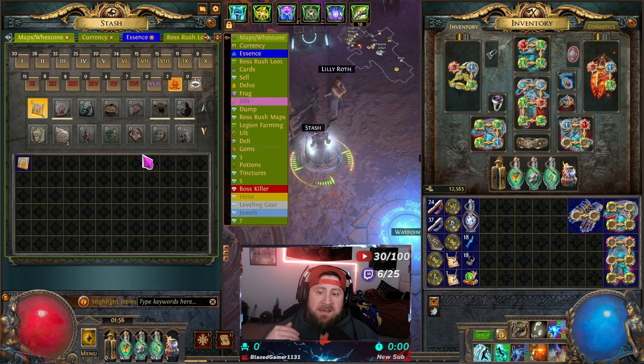If you got early access, you should have received some points to purchase some of this stuff. About $5 will get you one of these stash tabs — pretty reasonable, and it gives huge support to GGG. The stash tabs are very reasonably priced. Nothing's going to be too expensive unless you get a stash tab bundle or the unique stash tab. Otherwise, everything you really need is just five bucks or less.